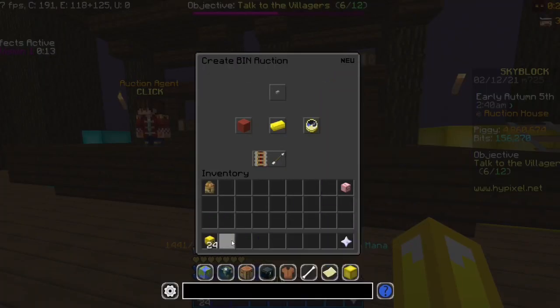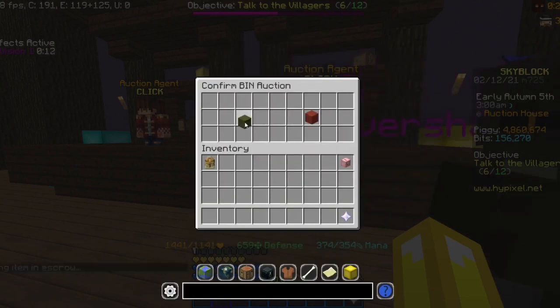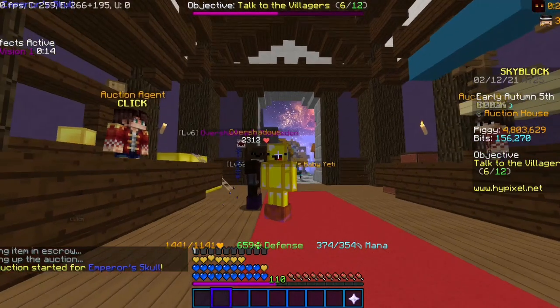So now I'm going to put this up onto the auction house for 5.7 million. And boom, I just made like 2 million coins.